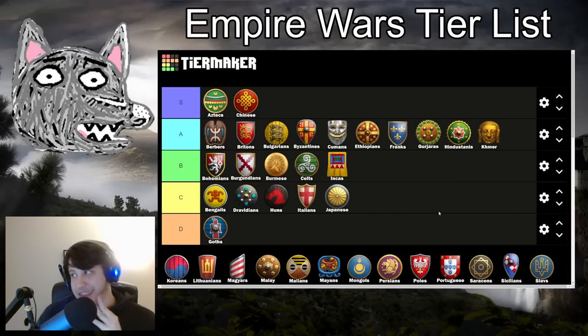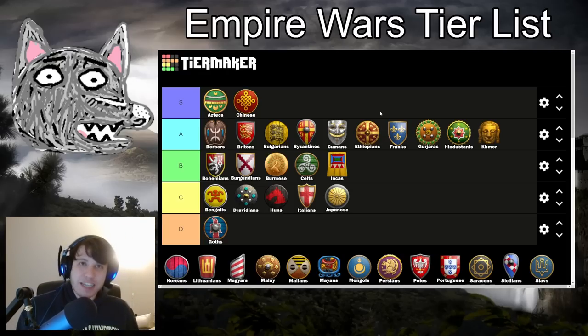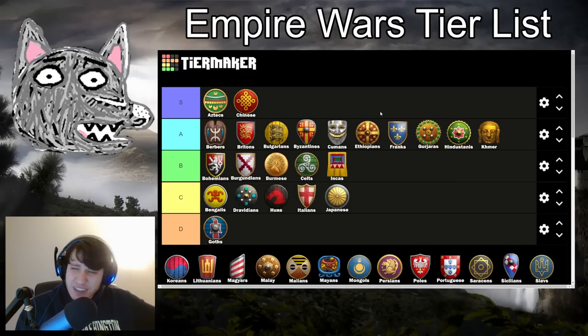Khmer are going into A tier. You do get the barracks regardless, so it's not like you don't get some savings, and you're still really flexible with a great economy. Expect to see the civ a ton on Frigid Lake where you can't build farms around your TC — Khmer being able to place farms wherever they want is very helpful there. You don't love facing a ton of very strong cav archers — I've seen so much Khmer versus Tatars on Frigid Lake and Khmer always seemed to struggle — but you have good cavalry options, decent archers, and with the good eco there's not really a whole lot to complain about.